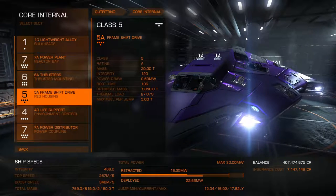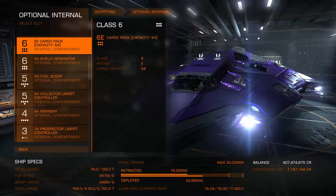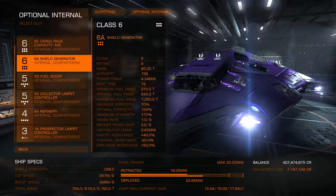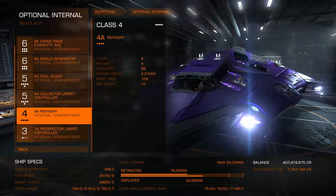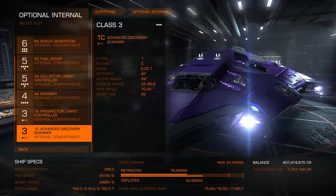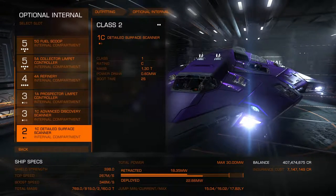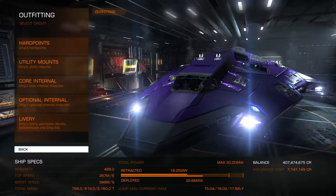I kept that for the extra power. We're going out mining and that's that done. Internals: we've got over 200 tons we can play around with — 64 tons of cargo. There's a shield cell bank — I could knock that down for a bigger cargo rack, but I'd prefer not to; I like to have good shields. I always keep a prospector limpet controller because it gives you 10 bins. I've got three collector limpets — not the best, but I also have detailed surface scanners depending on where I'm going.